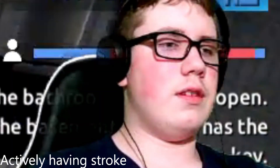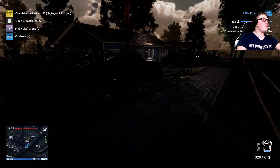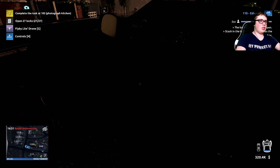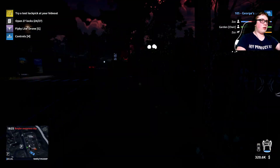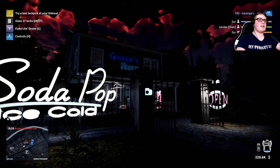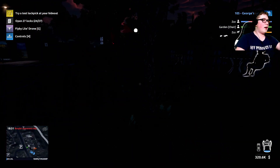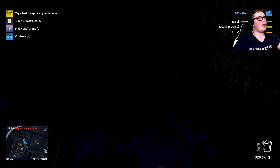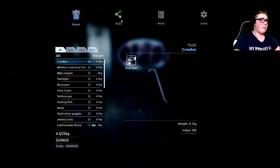Complete the task at 105 — photograph the kitchen. Take a photo of the kitchen, I can do that. Easiest piece. Now let's see — try a test lock pick at my hideout. It's probably because I'm supposed to get the level two lock pick, but I already got that a long time ago. Anyway, I gotta level up.